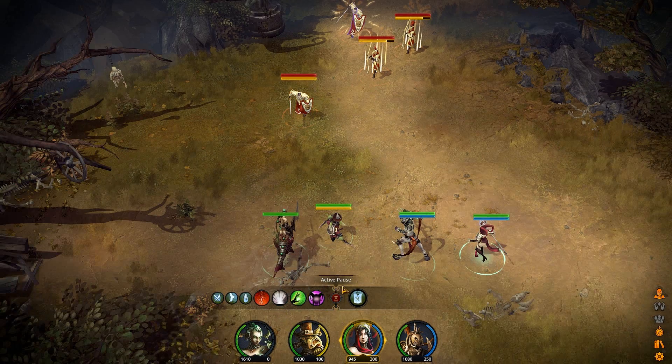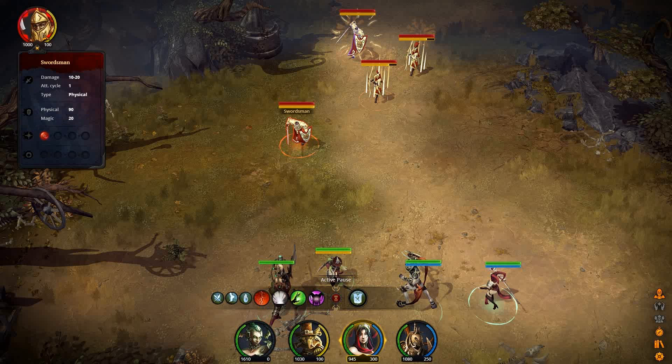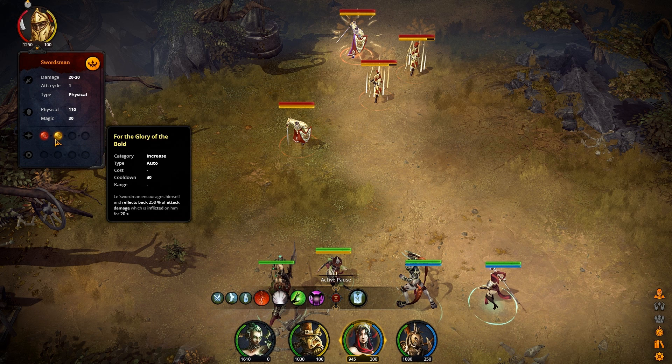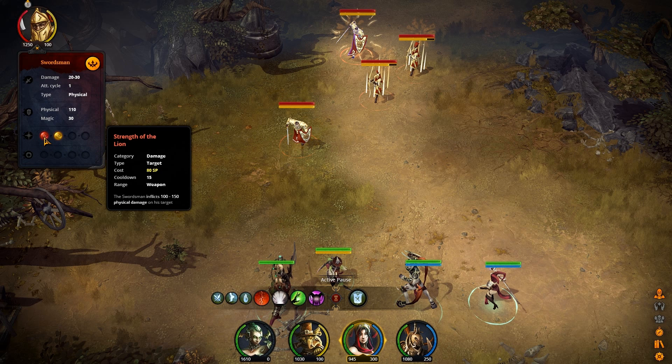What you want to do is whenever you go into a fight, the first thing you're going to want to do is just take a look at the opponents. Look at their health, look at their resource, and also look at important stats like their damage, the type of damage, their defenses to physical and magic attacks. And then you can also take a look at their abilities. These are just some basic units with only one ability each, except this guy has two. They've got just some basic damage-dealing attacks here — just does basic physical damage to a target.